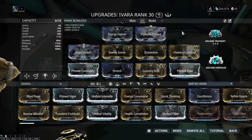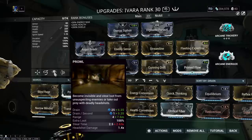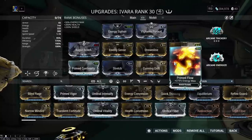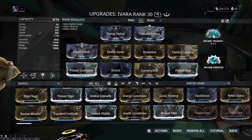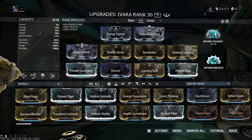My Ivara is an efficiency and range focused build, because I'm going to keep my 3 up all the time and cast my 1 a lot. I also have enemy radar, as well as positive power strength to keep my steal chance at 100%, as stealing energy orbs from enemies helps with the energy economy. I also have Prime Flow to stay in Prowl a lot longer, and I'm using Arcane Energize and Arcane Trickery. You don't need these arcanes, but Arcane Energize helps if you're stealing energy orbs from enemies. Think of Arcane Trickery not as an alternative to Prowl, but a speed boost.